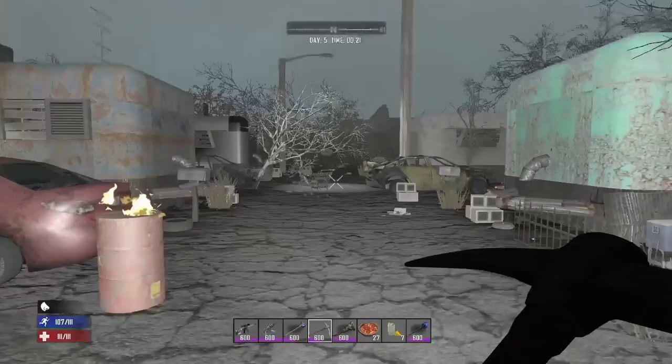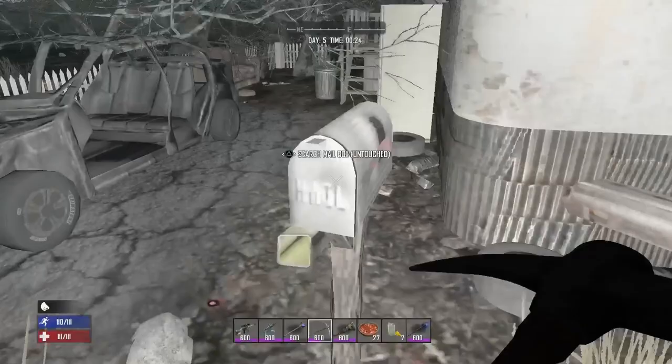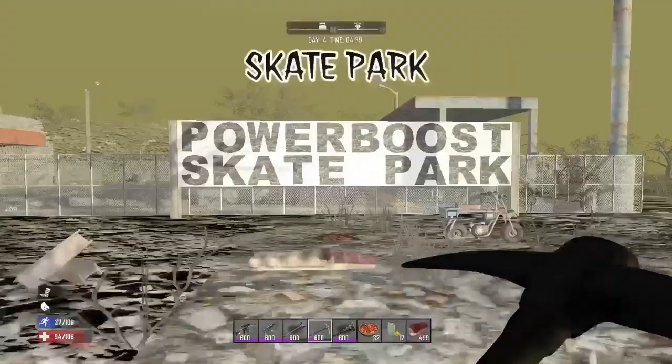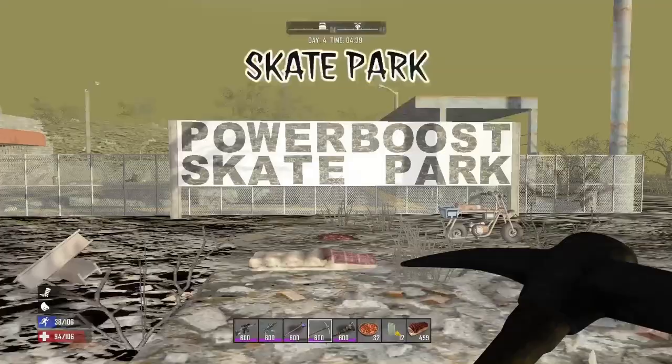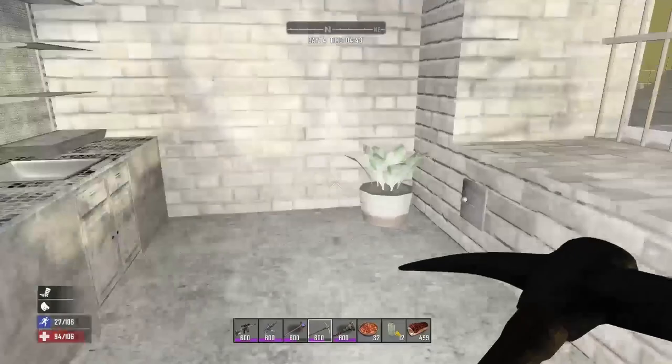Inside of the trailer park you'll find a lot of random junk scattered around from trolleys to tires. There's a total of six letter boxes to loot for schematics and inside two of the trailers you can find two wall safes. This place can be good to take a wrench to as every trailer has a TV and a few lights inside. There's not much going on at the skate park apart from a couple of corpses lying around to loot. At the food bar area you can find a wall safe inside and a fridge and a couple of coolers to raid for a snack.